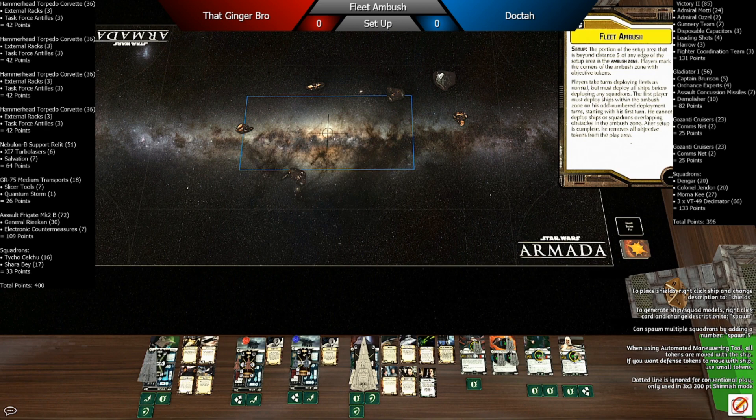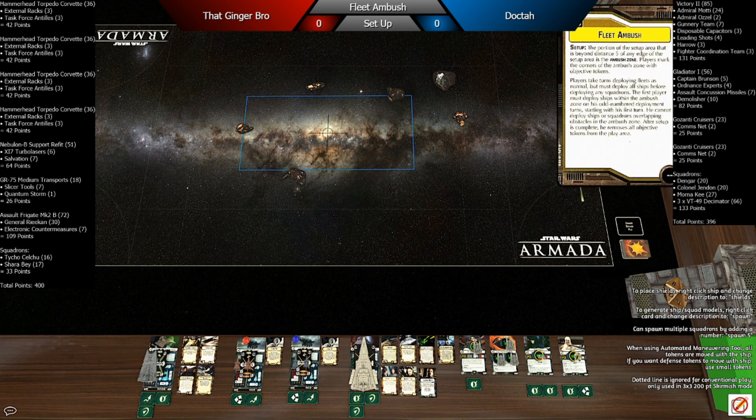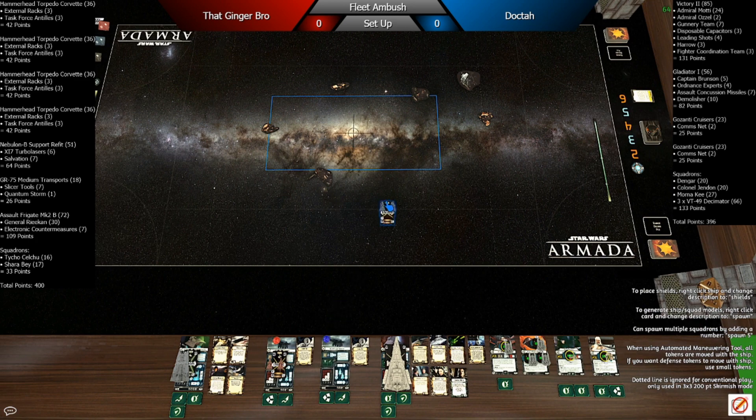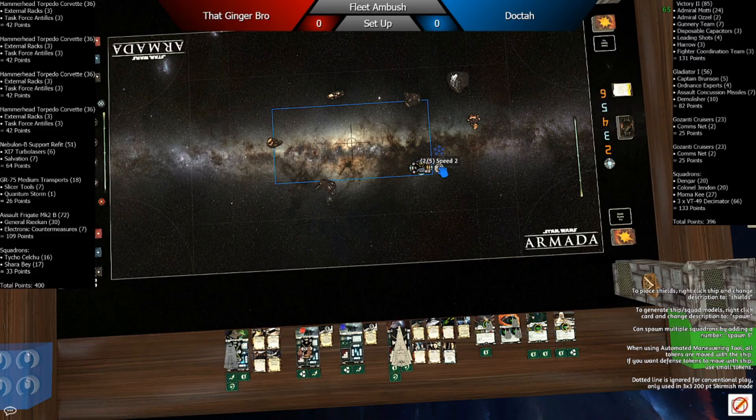I'm reviewing the rules again just to make sure. Ships go first, no squads — that's fine because with this fleet the whole point was to get squads on the target turn one. You can't really delay with those types.